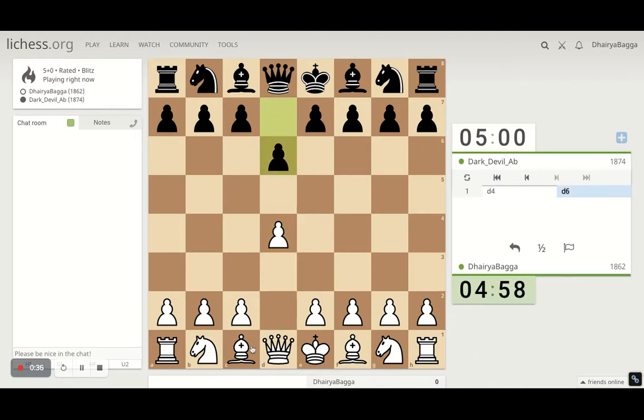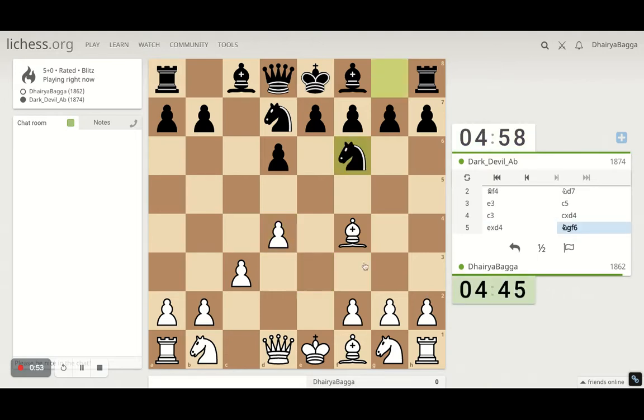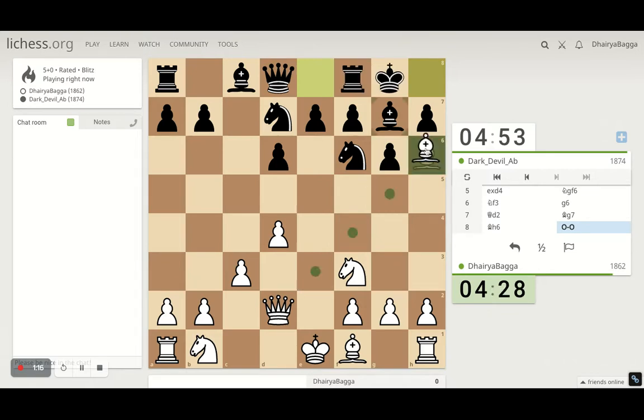Got the right pieces — I'll play the London System setup. It starts with d4, bishop comes on f4, pawn to e3. I don't want to take because otherwise his knight gets tempo, so I let him take and recapture with the e-pawn, as we're planning to castle on the queen side. I develop the knight on f3, and at some point I'll play queen to d2 to go for a bishop exchange, since that's one of the defenders of the king side. He castles.